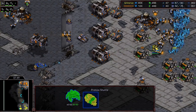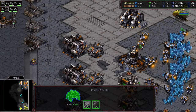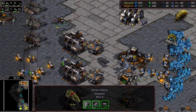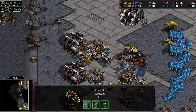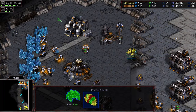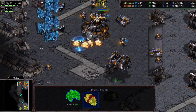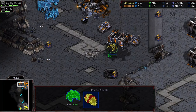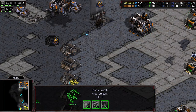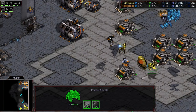The reaver is on site, so this doesn't look good for Rush. But the vulture is getting some damage done - and amazingly, it's not killing much; it didn't go into the mineral line. Rush has no siege mode, he just started it. The reaver drops at the front, the vulture gets killed having barely done damage, but the reaver is doing massive damage at home: tanks going down, one at 2 HP.